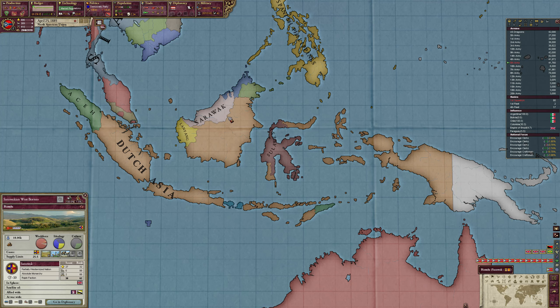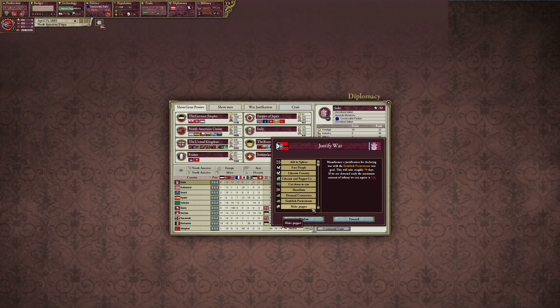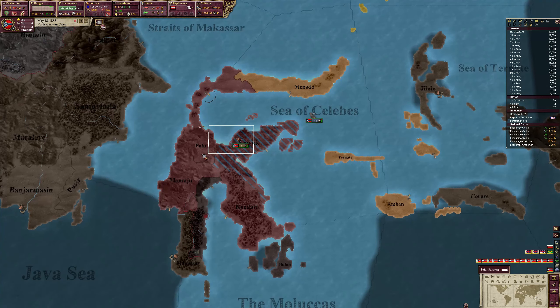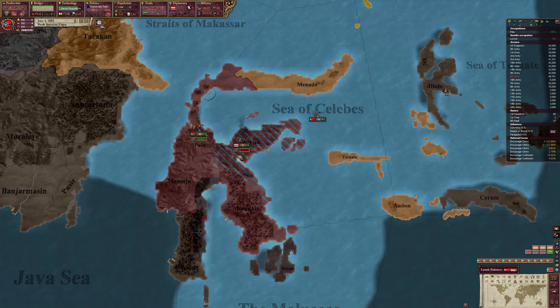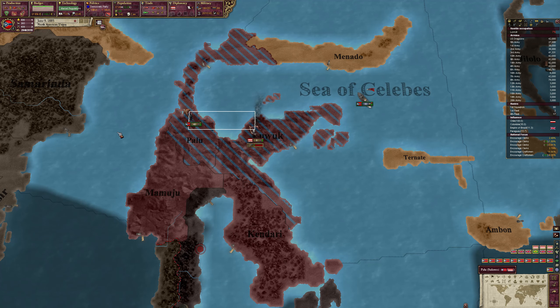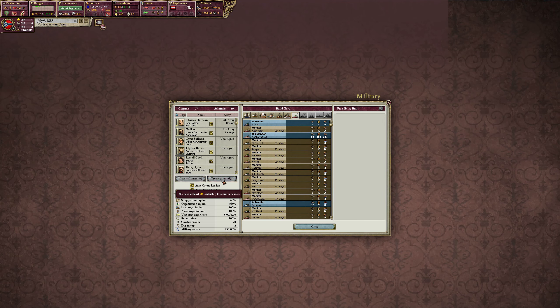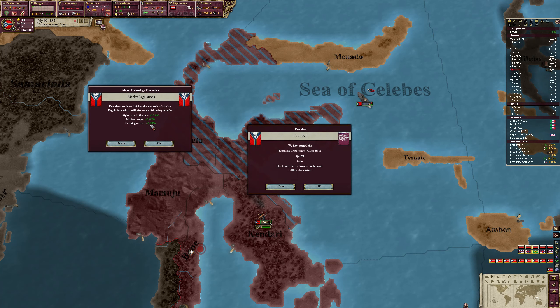They're in the UK's sphere so a little bit more hesitant, but Sulu is not so we can demand a protectorate from them and hopefully not be discovered right away. Only 3.2 infamy — that's not bad either. Let's go ahead and wipe out that army and go to Kendari. Our navy is kind of chilling over here. We did discover cruisers, but cruisers require a level 4 naval base, and submarines and dreadnoughts require level 5. Market Regulations build — fantastic, and now we do have a spell against Sulu as well.